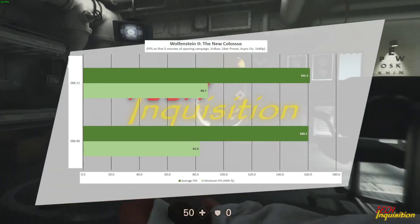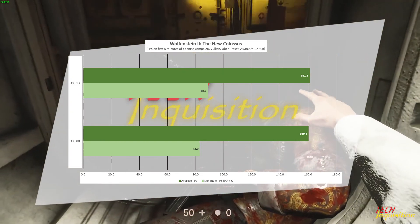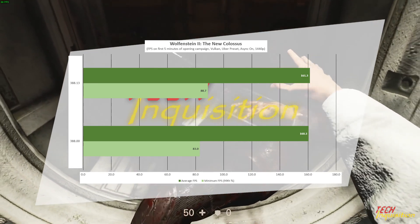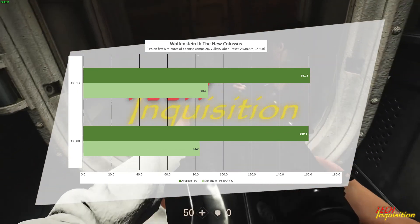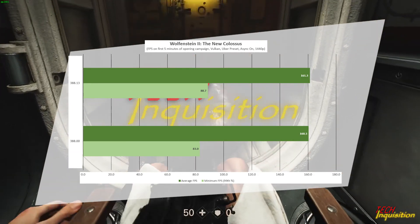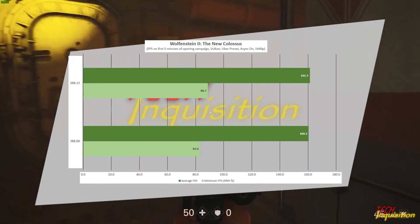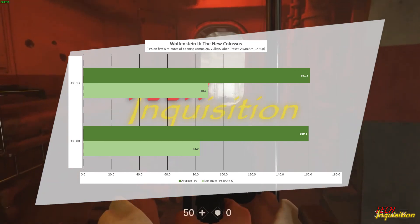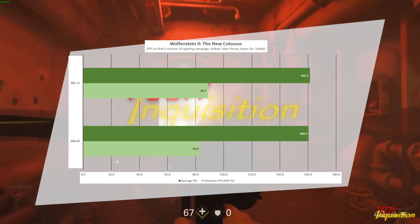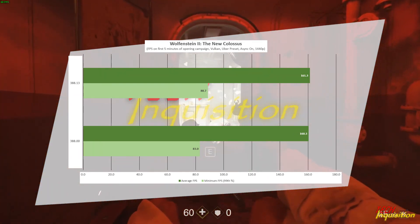Now to the first of our new benchmarks, Wolfenstein: The New Colossus. The Vulkan performance seems to be going up quite consistently with each driver release - Vulkan seems to be a focus point for Nvidia now. We've got basically a one percent increase in performance, not quite within margin of error, but I like it. The slight increases just makes my heart happy.